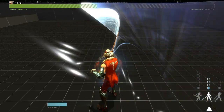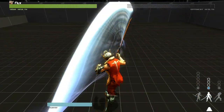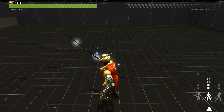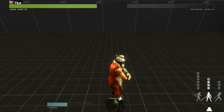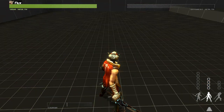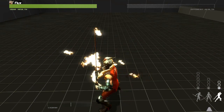Another concept in Blade Symphony is charging. You can charge an attack by holding down the attack button, and there are three tiers you can charge to: tier 1, tier 2, and tier 3. Each will yield a slightly different variation of the attack, and the more you charge, the more damage you will do.